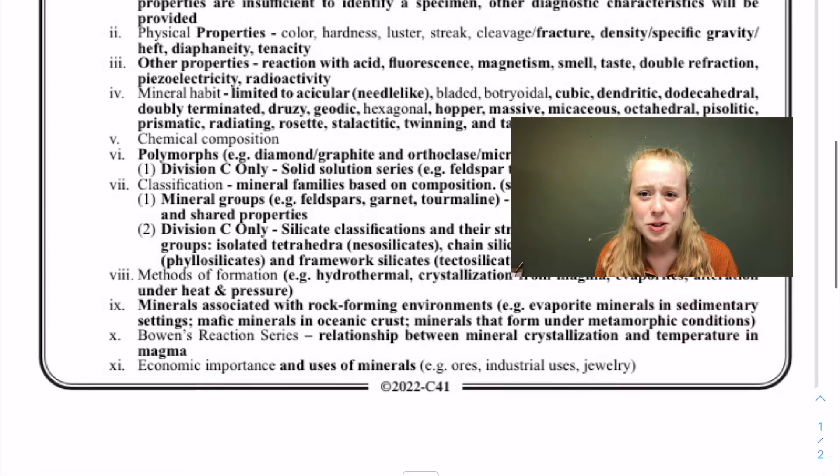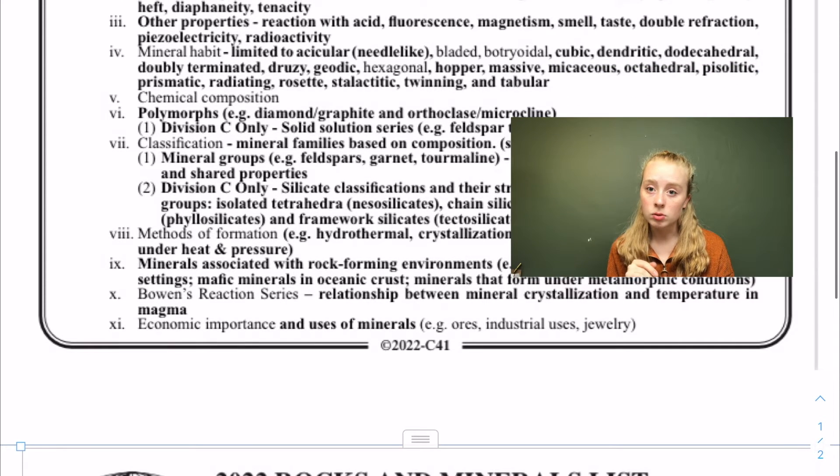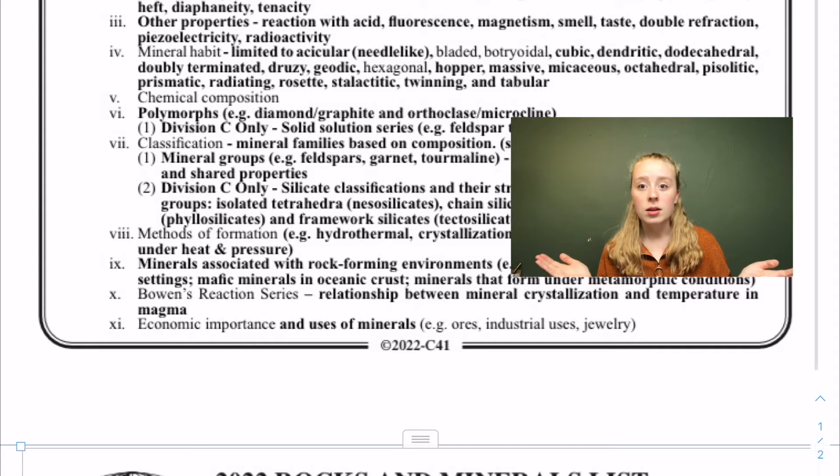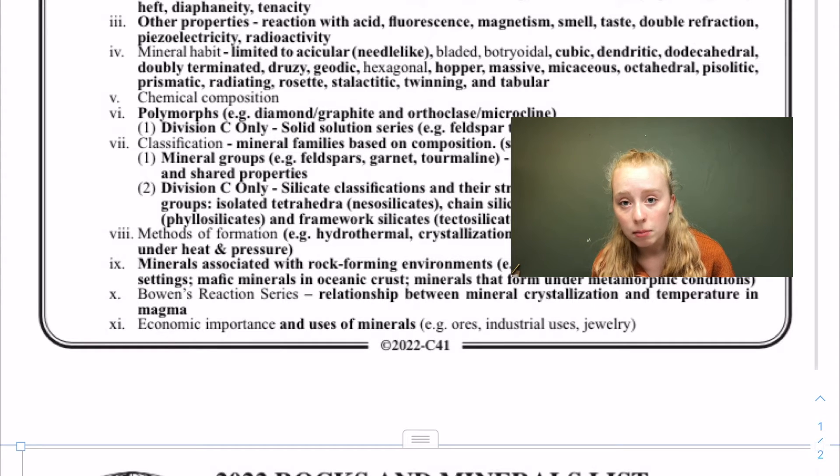I keep saying elements, but it's minerals and rocks — the native elements like gold and silver are elements, but otherwise it's minerals and rocks. Polymorphs are basically where two minerals have the same chemical composition. Graphite and diamond are both made of carbon but formed differently — you need to know why they're different. Orthoclase and microcline are also polymorphs.